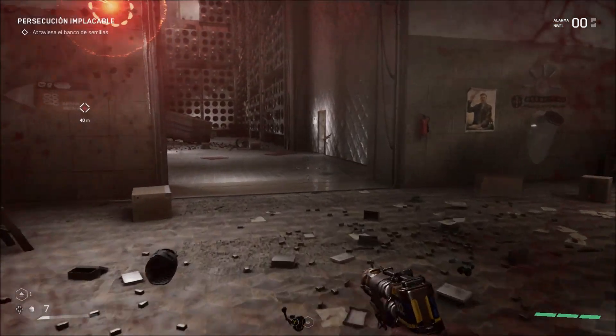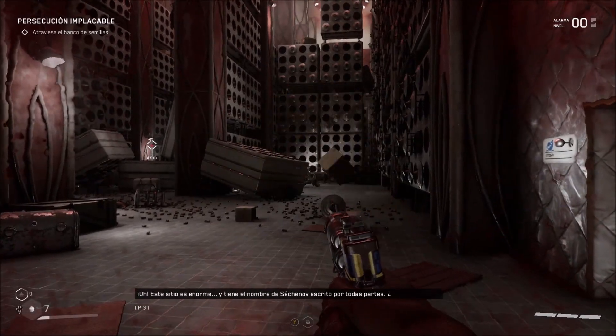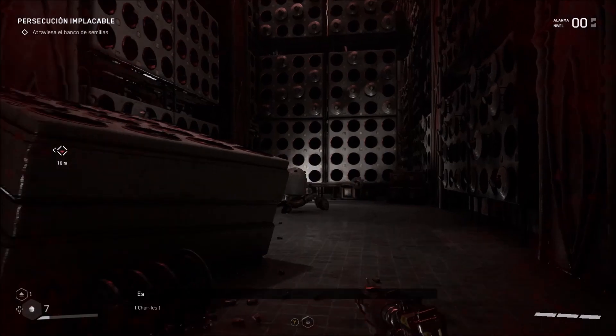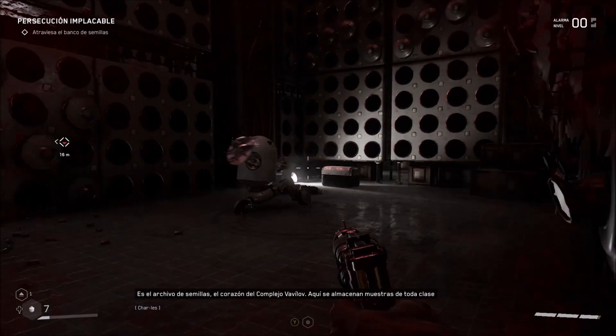Hey, what's up boys and girls! Today I will show you how to complete the mission called Cross the Seat Bank. Let's get started. First we need to find the elevator — I think it's over there.